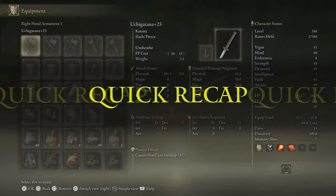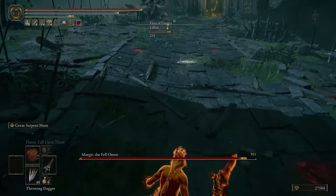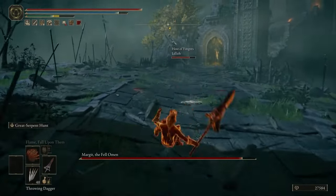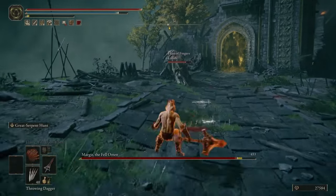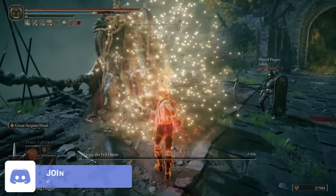So, a quick recap: hold L2, then press R1 on your Uchigatana. Swap over to your Serpent Hunter Spear. Back step. Begin rolling. Once your stamina is depleted, holding forward, start spamming Square. Then, as soon as you see this animation, hold L2.